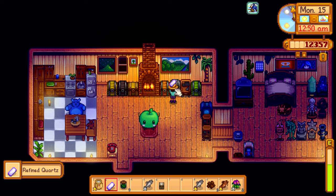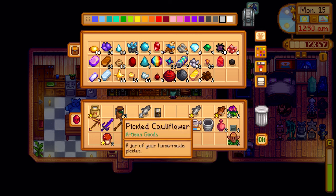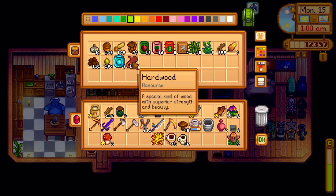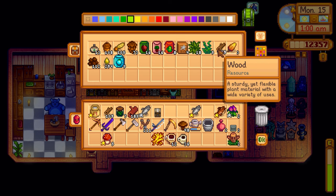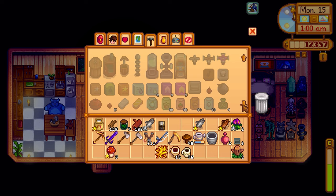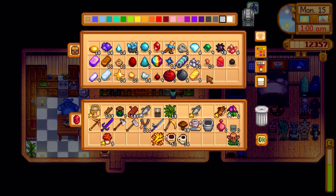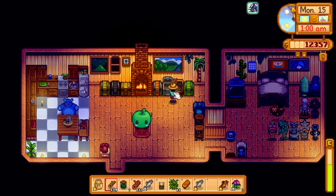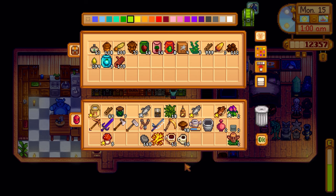Coffee is done and we got another refined quartz. Something's blocking my path again. Getting clay from the ground. We need hardwood to make the cheese press. We have 999 wood, so no problem. Making the cheese press requires stone and copper — there we go. Now we have five cheese presses. It's 1 AM. Going outside to find fiber from weeds and grass.